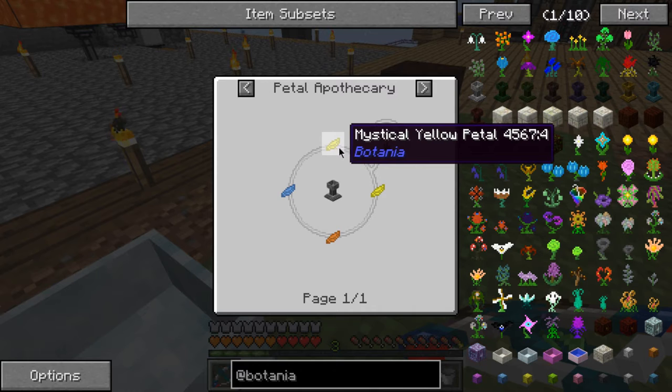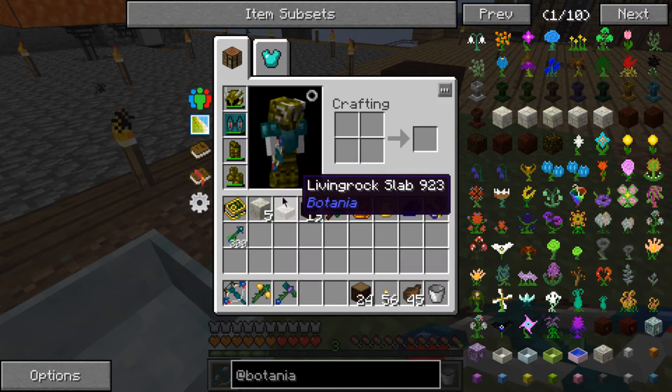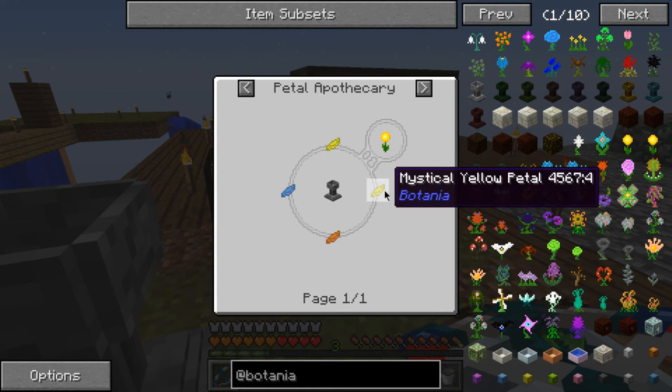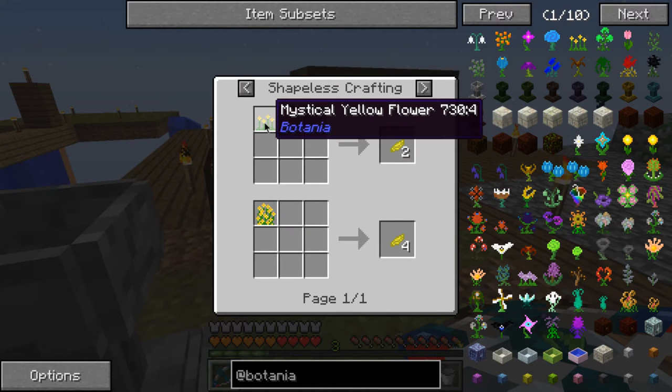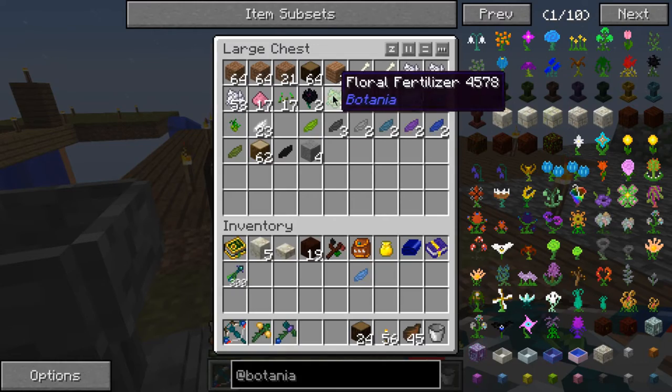Daybloom is two yellow, one orange, and light blue. Do I have any of those? I have a light blue but no yellows. Damn it, I'm gonna have to do some stuff with this.